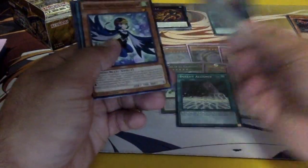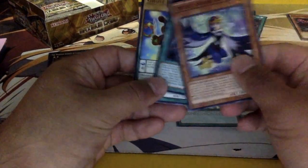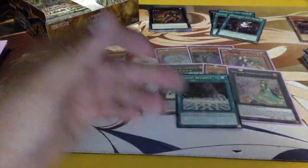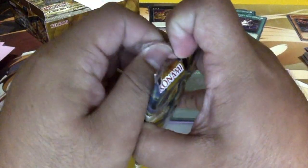Magician's Right Hand — wait, that's Left Hand. Lyrilusc — oh, Ghost Beef! Ghost Beef. I want to know if they're gonna put out any more of these guys for the new sets, because it'd be pretty funny if someone made a full deck of that. Just kidding, I'm not going to.